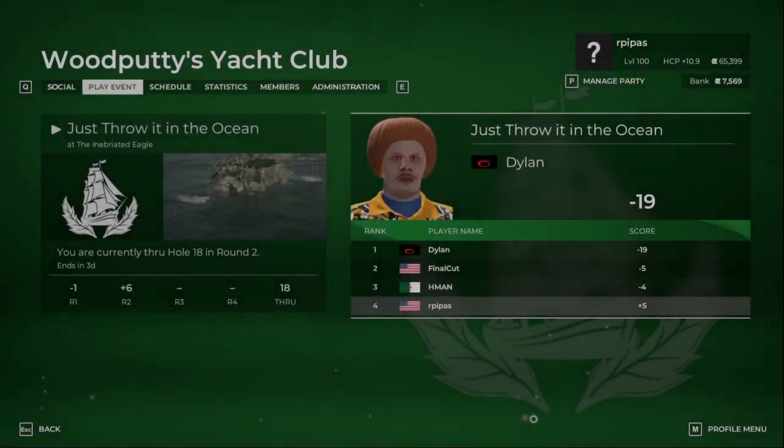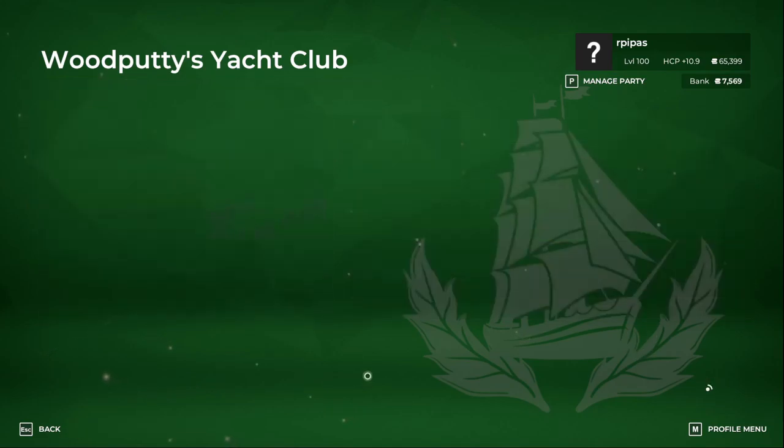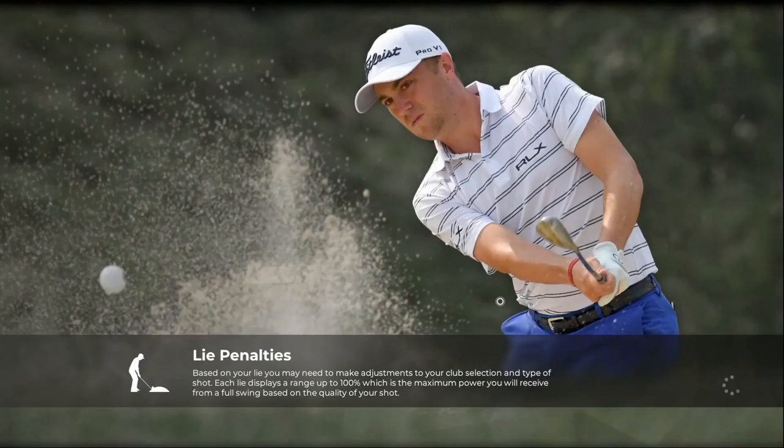Welcome back. We are playing at Wood Putty's Yacht Club Master Swing Setting Society Group, playing the 'Just Throw It in the Ocean' tournament at the Inebriated Eagle course. Tough course. We shot a minus one and then a plus six, going head to head with H-Man. He moved ahead, we did not. So we're kicking off round three to get this back to even par.